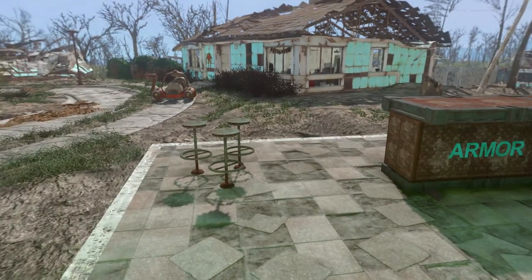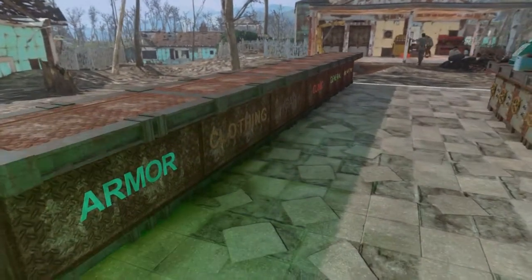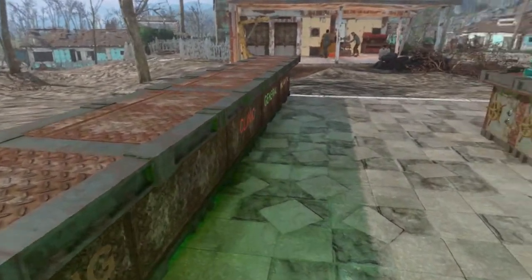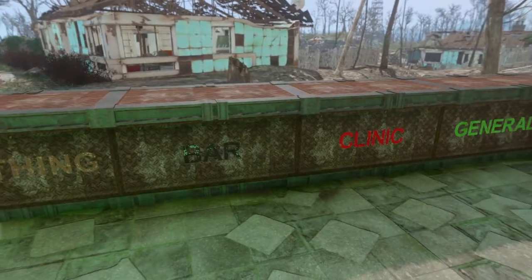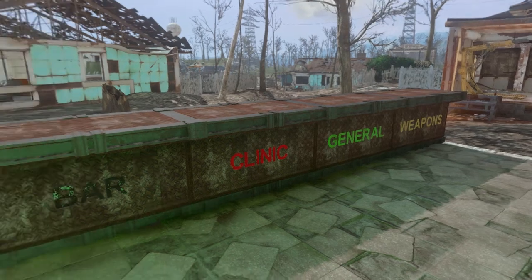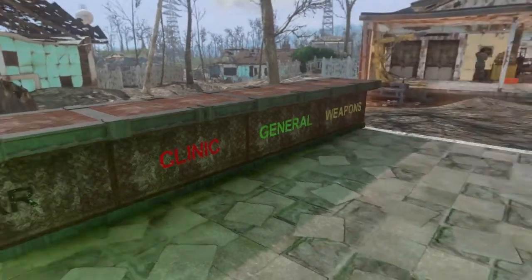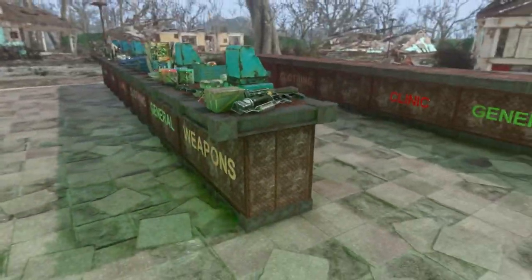So there are these stools you can use. These are the tier ones, so they have nothing on them - just plain and simple with nothing on them. But look at how nice and rusted they are. If you're doing a rustic build, these things are absolutely perfect.